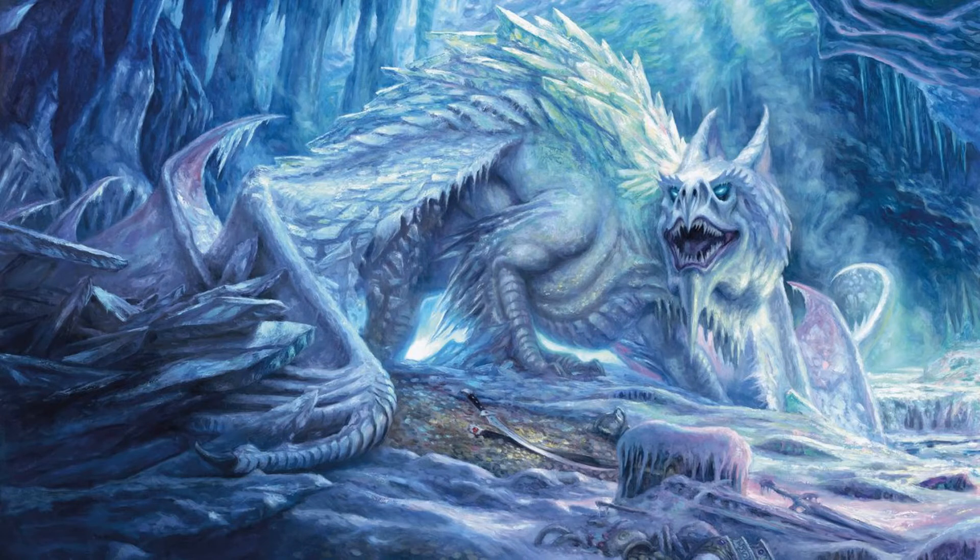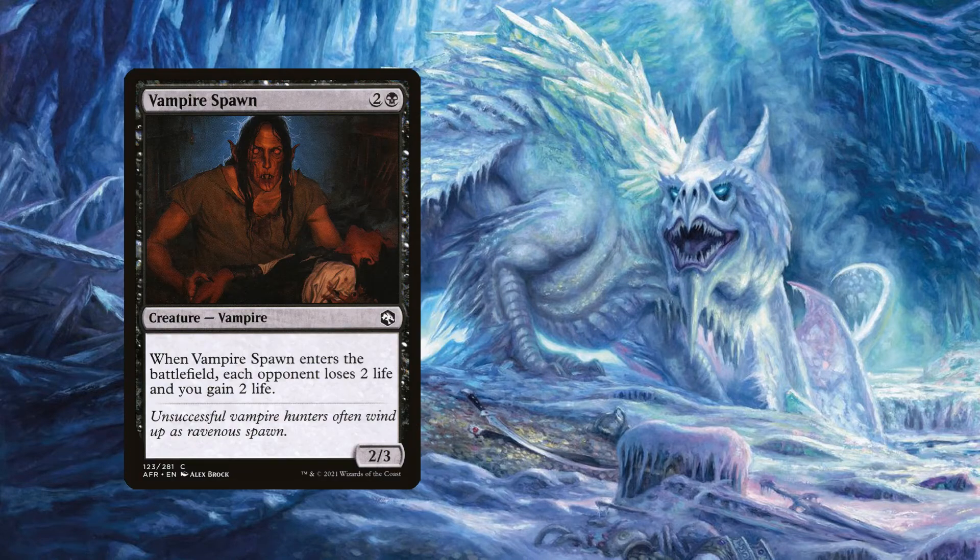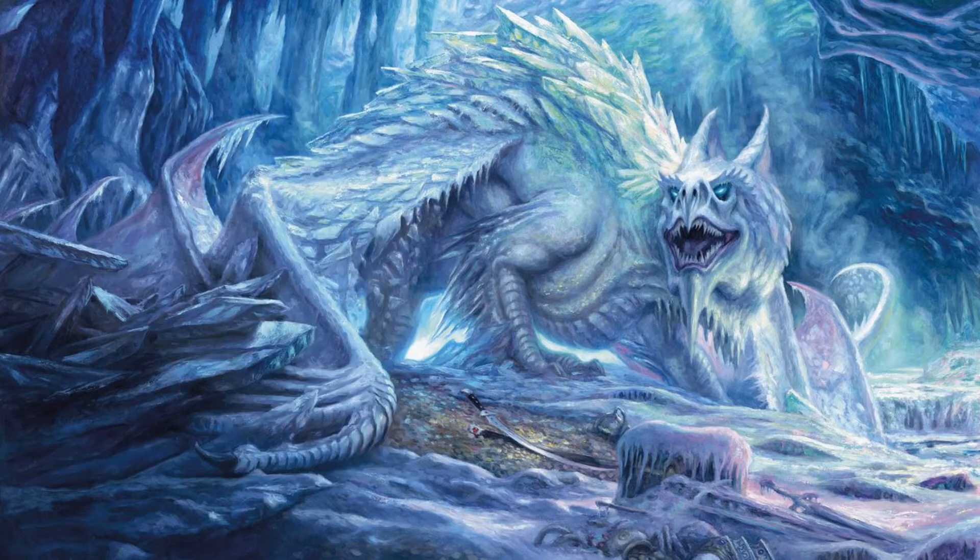Two copies of Acererak the Archlich for three mana — a 5/5 Zombie Wizard that bounces back to hand and ventures into the dungeon if you haven't completed the Tomb of Annihilation. Once you do complete it, when he attacks, each opponent creates a 2/2 black Zombie token unless they sacrifice a creature, which synergizes well with other cards. We're also playing one copy of Vampire Spawn for three mana — a 2/3 Vampire that drains each opponent for two life on entry. It's included mainly to flicker for repeated life gain and drain.